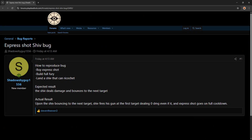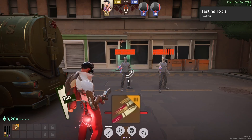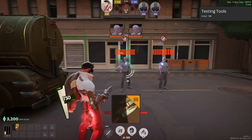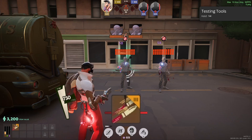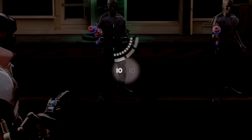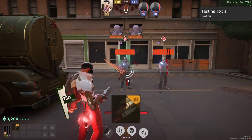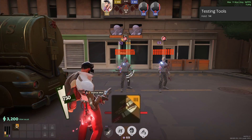There is a bug report on the forums regarding Express Shot and Shiv. If Shiv has a full rage bar and Express Shot is ready, his one — if it ricochets — will put Express Shot on cooldown and fire your gun for zero damage. However, this is purely visual: the ammo counter wasn't decreased, and you can still fire Express Shot normally while it appears to be on cooldown.